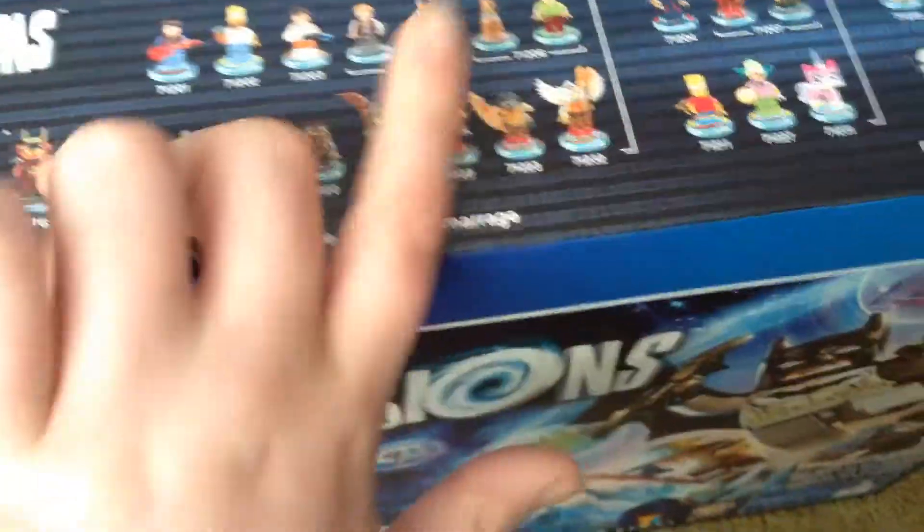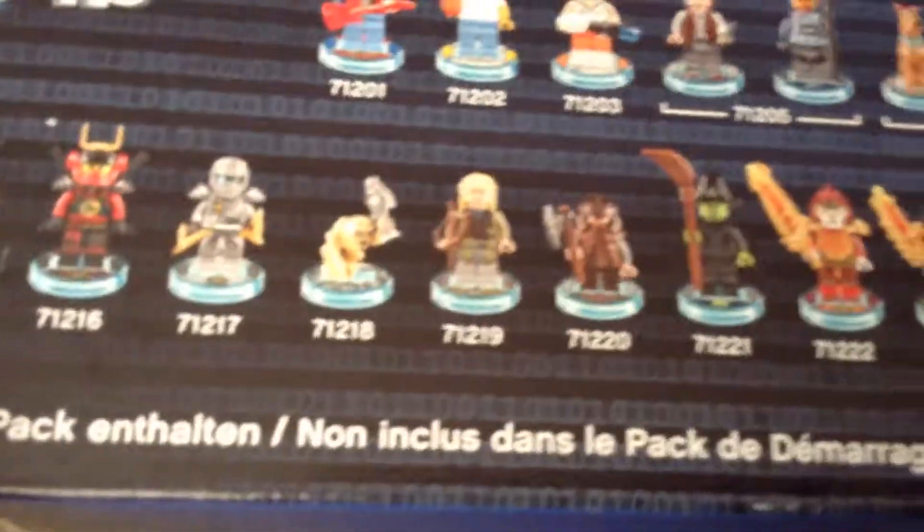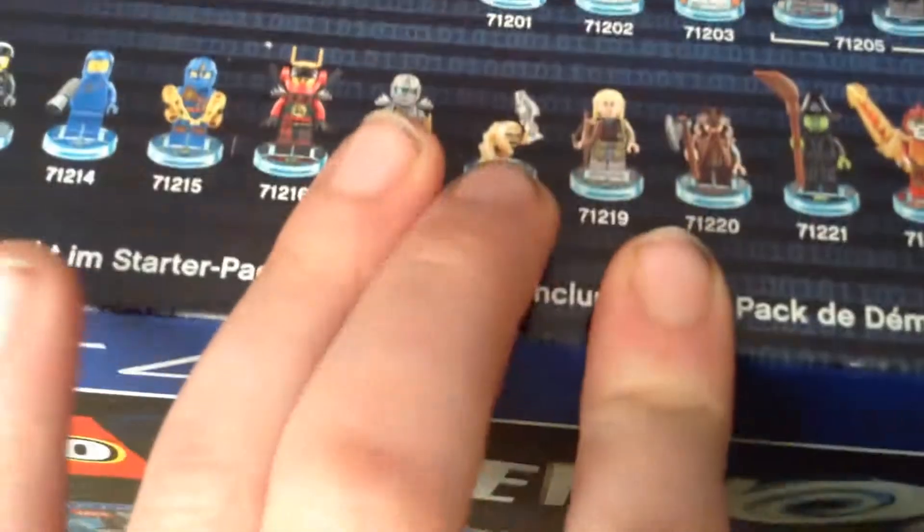Today I'm getting Zane and the Wicked Witch of the West, and I already have Marty McFly plus the starter pack characters. I really wanted the Wicked Witch and Zane since they unlock two new worlds. The Wicked Witch unlocks some gold bricks, and Zane unlocks the Ninjago world which is meant to be really fun with lots of gold bricks.